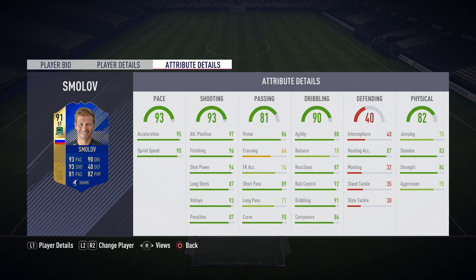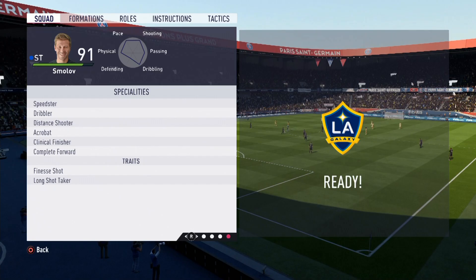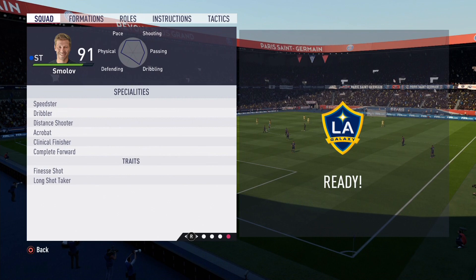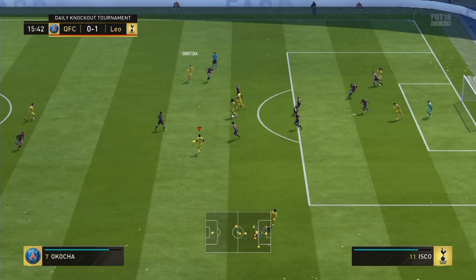His stats are 93 pace, 93 shooting, 81 passing, 90 dribbling, 82 physical. Standouts being 95 acceleration, 96 finishing, 97 attacking positioning, 94 shot power, 88 agility — just so many to choose from, loads of high 80s and 90s. It's a really well-balanced attacking card with specialities of speedster, dribbler, distance shooter, acrobat, clinical finisher, and complete forward. His traits are finesse shot and long shot taker.